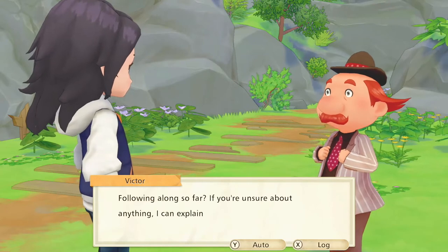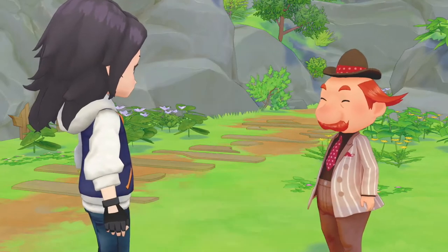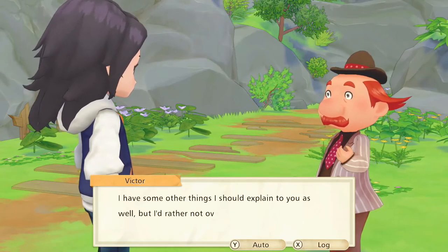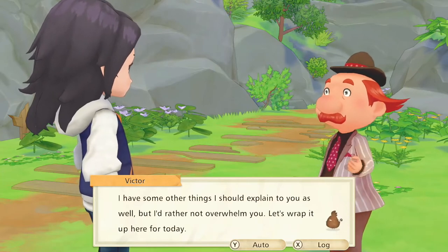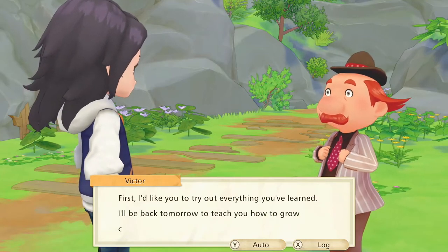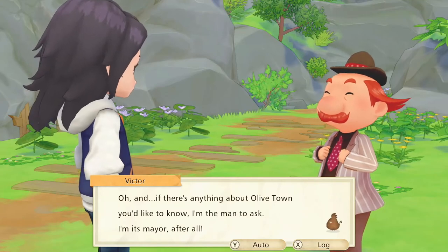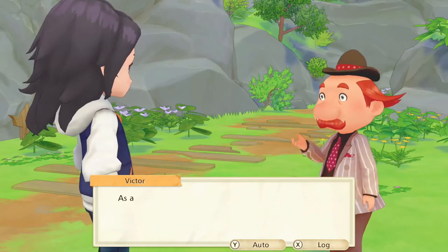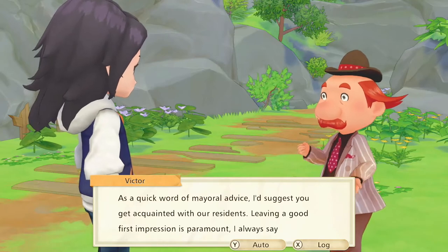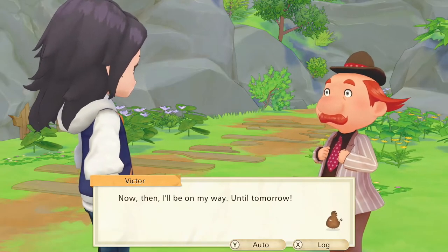He asks if I'm following along and offers to explain again. I say I'm good, thank you. He says he has other things to explain but doesn't want to overwhelm me, so we'll wrap up for today. He'd like me to try out everything learned and will return tomorrow to teach me about growing crops. He introduces himself as the mayor and advises getting acquainted with residents — leaving a good first impression is paramount. Until tomorrow.